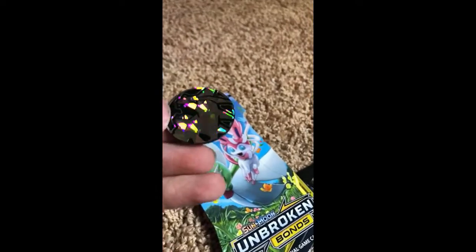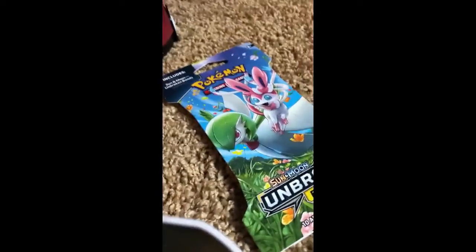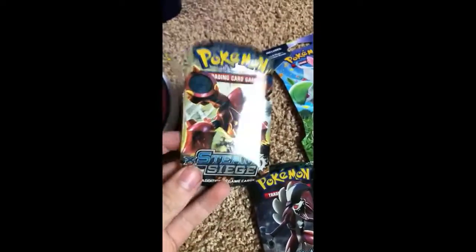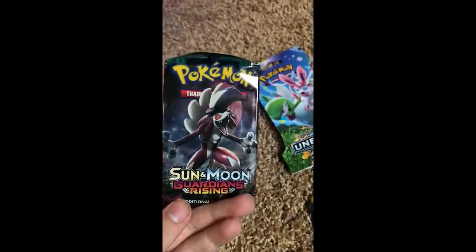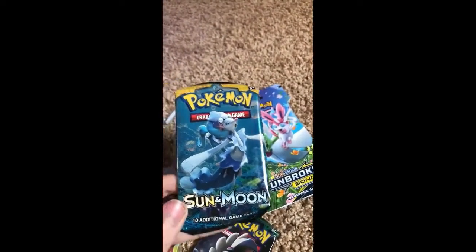So we got a Mega Tyranitar coin. That looks awesome. We got three different packs: the Steam Siege pack, the Guardians Rising pack, and just a regular Sun and Moon pack. I don't really know the order, so let's use my water. I think it's three cards off the bottom — maybe four. We'll do four cards. So we started off with a Steel Energy.